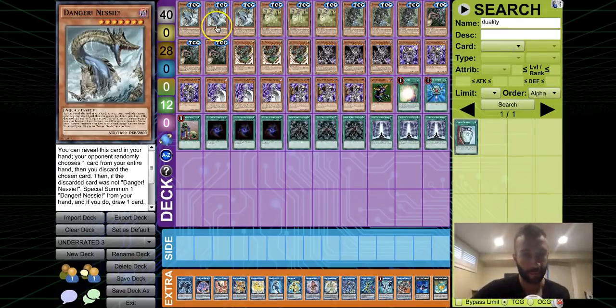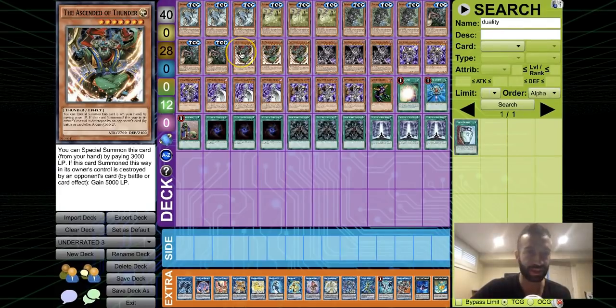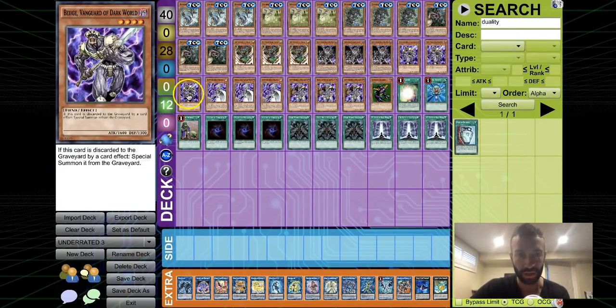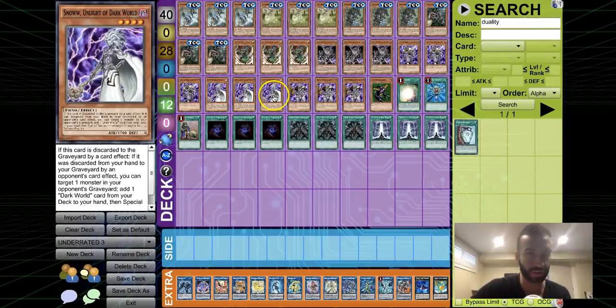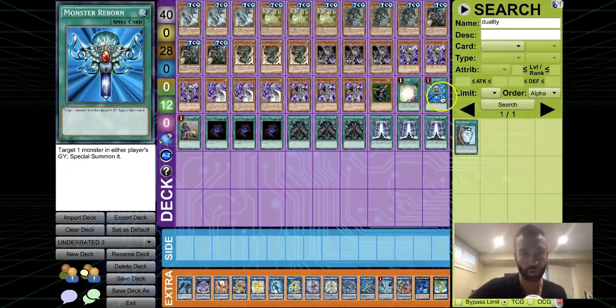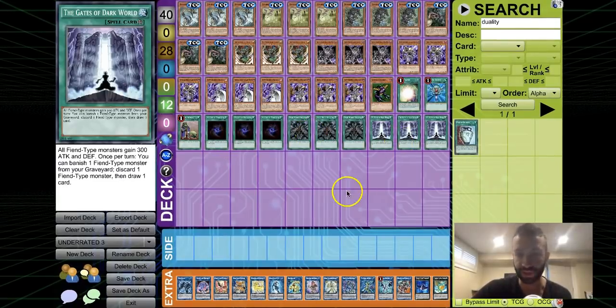Opening up even one of these combo pieces like Nessie is basically an auto-win. Ascendant of Thunder is incredible in link decks, especially with Tomahawk. For the Dark World engine: three of everything — three Beige as a free Normal Summon, Soldier at 28 in total. Soul Charge, Monster Reborn, Upstart, triple Snoww, triple Dark World Dealings, triple Gates of Dark World — these 40 cards I wouldn't change anything.